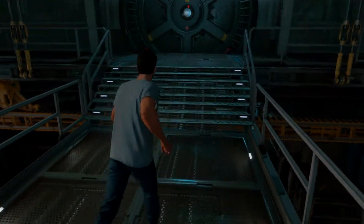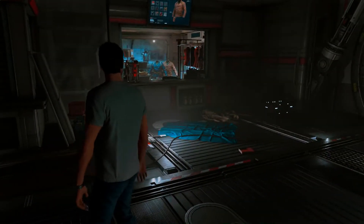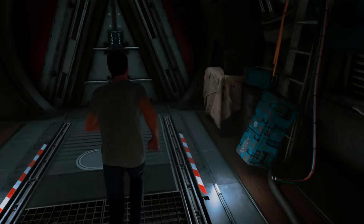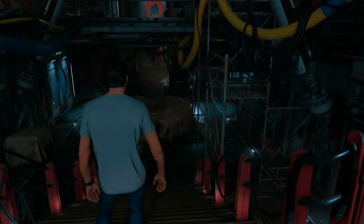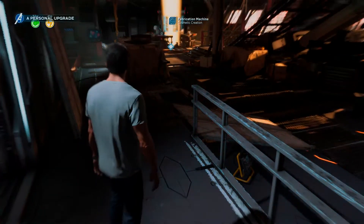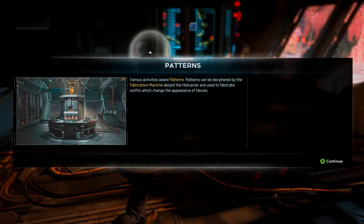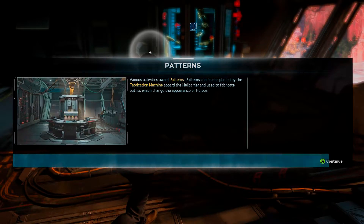Okay, so let's see. The tech lab? That should be... right through here, right? Yes, right over there. Patterns. Various sanctuaries award patterns. The patterns can be deciphered by the fabricating machine on the helicarrier, and used to fabricate outfits, which changed the appearance of heroes. Cool.